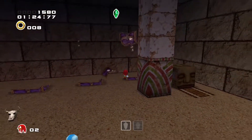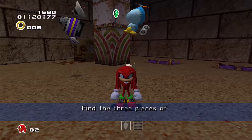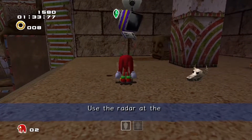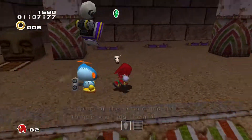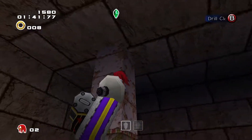So your job in the Knuckles and Rouge levels — also, hey everybody, it's Sonic Adventure 2 — is to find three pieces of the Master Emerald hidden somewhere around here. And you have a radar. You get a pound. Nice. Enjoy fumbling around the levels trying to find it.